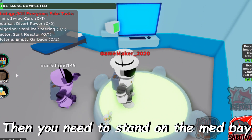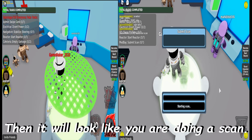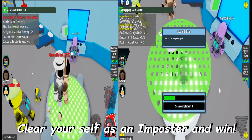Your friend or alt account should also be a ghost. Then you need to stand in the med bay and tell your friend or alt account to scan. It will look like you are doing a scan. By this method you can clear yourself as an imposter and win.